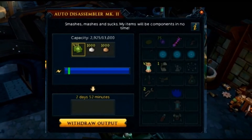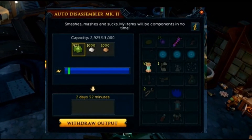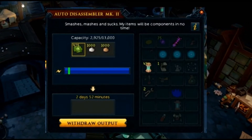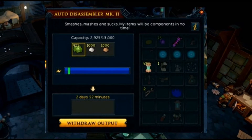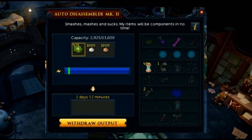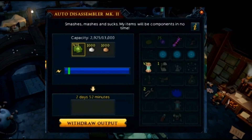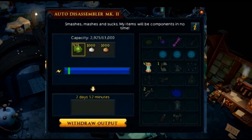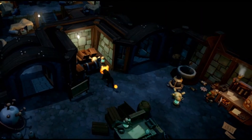Right under that is the output, which is where all your components will show up. It does show you how long it'll take to disassemble — in this particular case, two days and 52 minutes. It is a pretty lengthy process, but remember that it'll happen in the background when you're not playing, even when you're offline or doing anything else. So for that convenience it does take quite a while, but that's honestly to be expected.